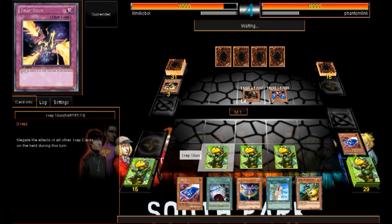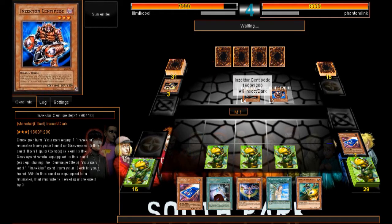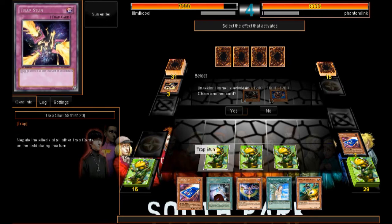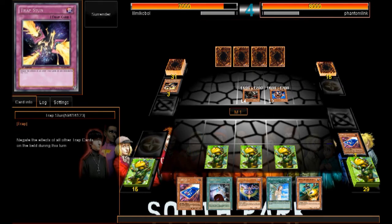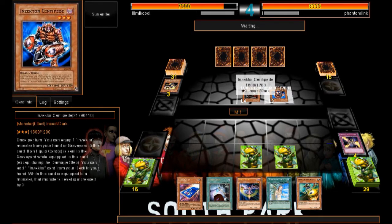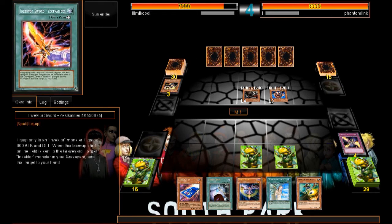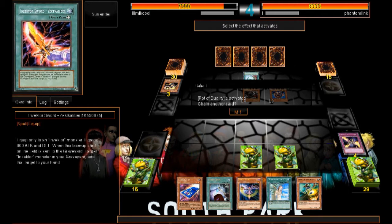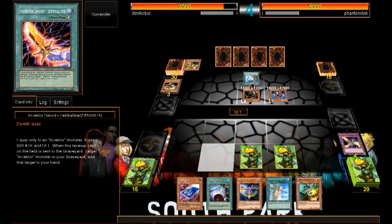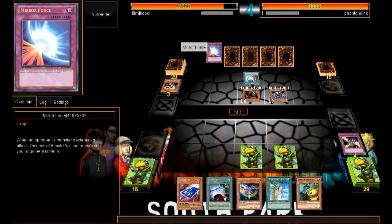He's going to equip Inzektor Hornet to Inzektor Centipede and destroy one of my cards. He's going with Trap Stun — no! He's sent it to the graveyard while equipped — add one Inzektor card from your deck to your hand. That was Inzektor Sword — equip only to an Inzektor monster, gains 800 attack and defense. Target one Inzektor monster in your graveyard, add that target to your hand. Mirror Force — powerful!